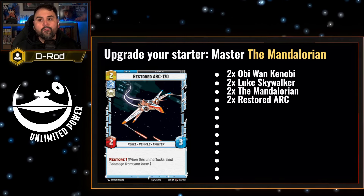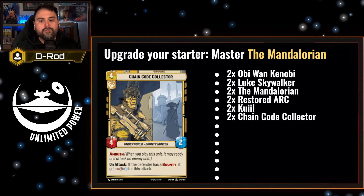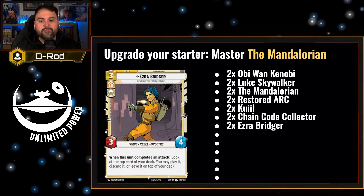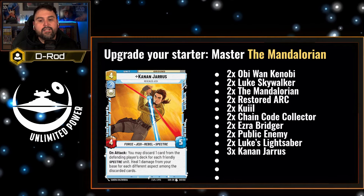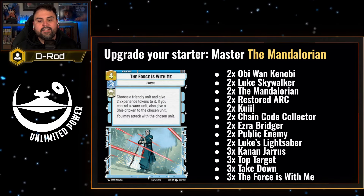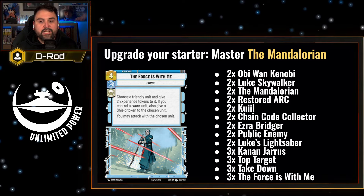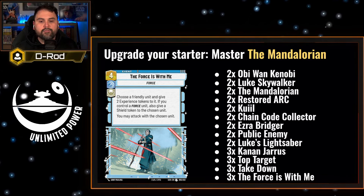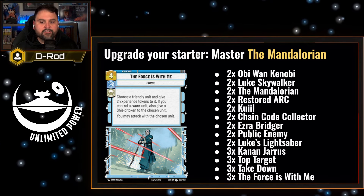For the master deck we're also adding two more Restored ARCs, two more Kuiils, two Chain Code Collectors, two Ezra Bridgers, two Public Enemies, two Luke's Lightsabers, three Kanan Jarrus, three Top Targets, three Takedowns, and three Force Is With Me's. Nothing much has really changed from the budget deck — we're taking out a couple of other cards and adding in those rares and legendaries. I really think this deck is super fun — I've had a lot of fun playing some top-tier decks with it, and it's definitely a surprise for most of my opponents.